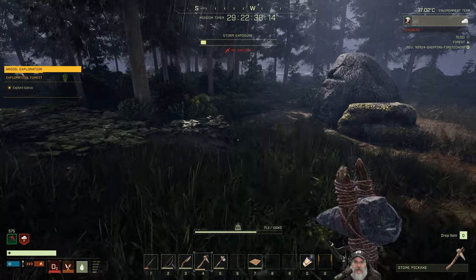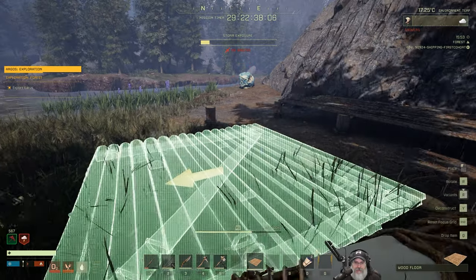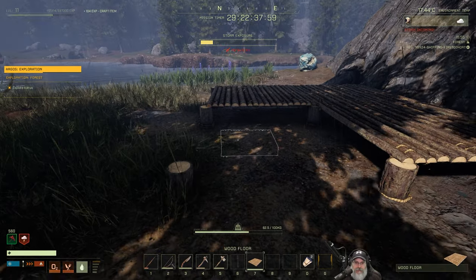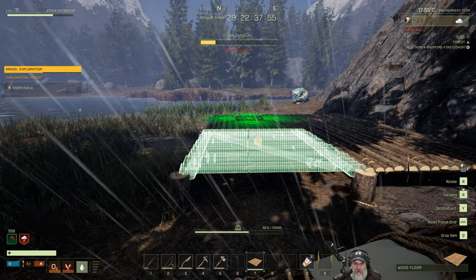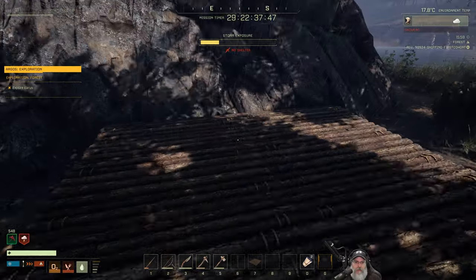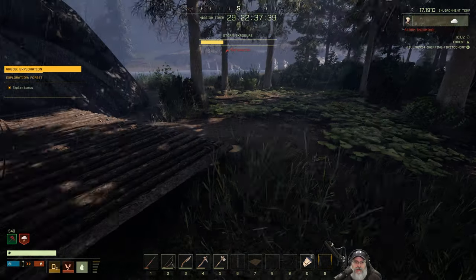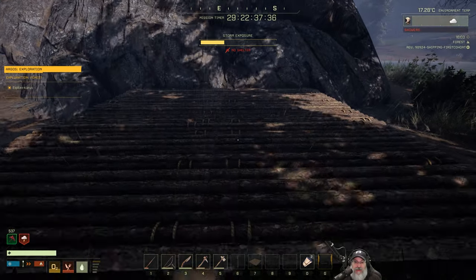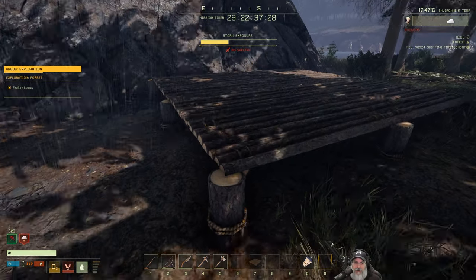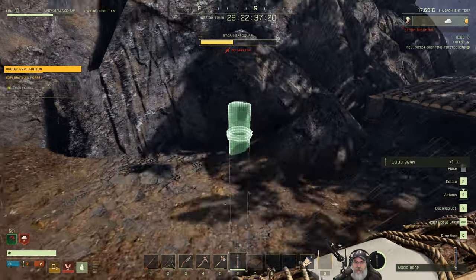I'm not too worried about this storm — we'll just pop into our little carved-out shelter when we're in rough shape. We have enough wood to make another one, yes we do. We want to get this wood upgraded to stone soon because it's vulnerable to weather and fire. But this is just our starter house. I don't know if a two-by-two will be big enough with all the equipment we're going to need — we might need to make it a three-by-three. Let's just do that.